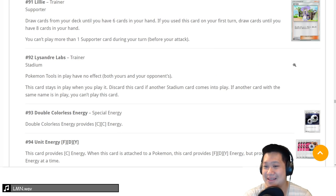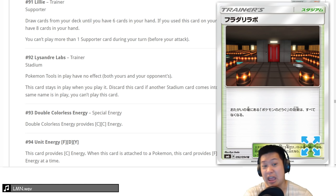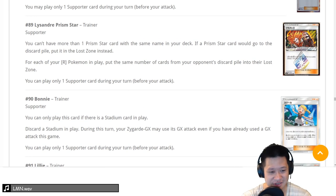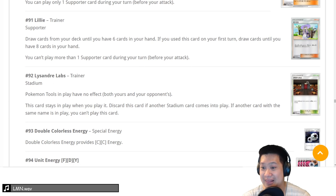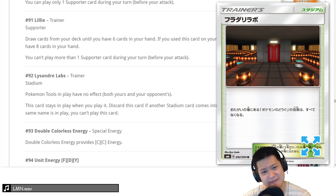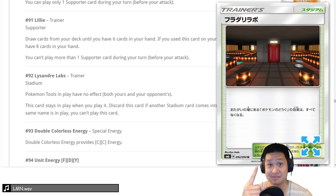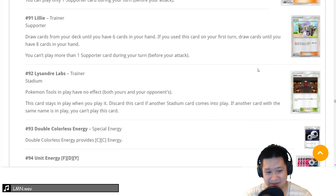Lysander's Lab stadium — no Poke-Tools work. Is this good competitively? It disables Choice Band preemptively. It has a niche. I'd rather have Parallel City all the time, but it has a purpose — we're going to give it a 3. Unit Energy: Fighting, Dark, and Fairy. I'll have to think on that. Cards like Lycanroc — DCE compatible ones between those two types. Now Fighting decks can run Hoopa with Lycanroc. It's like Rainbow Energy. These are the full art versions — we're done with the first part.